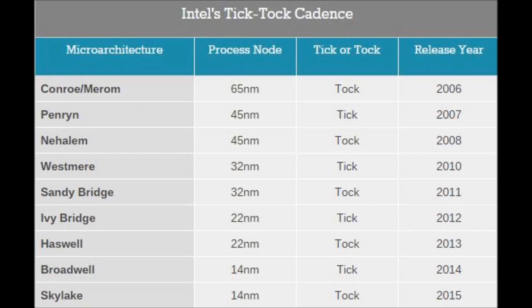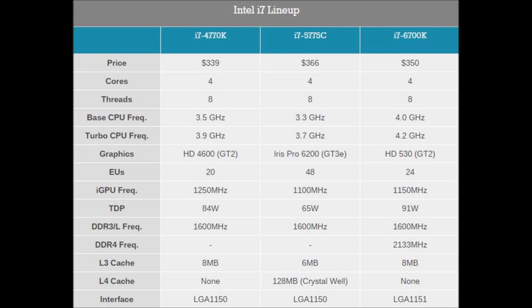One thing to mention is that the new 6700K and 6600K processors do not come with a heat sink, so they'll be more expensive than previous generations. You also have to get a new motherboard because this uses the LGA 1151 socket, so if you have a previous generation Intel processor you will not be able to upgrade to the 6600K or 6700K.